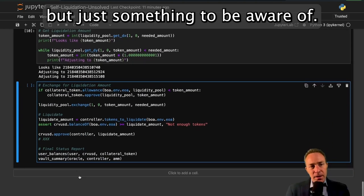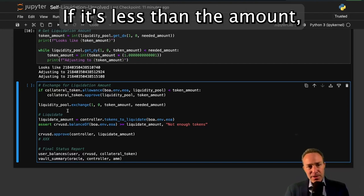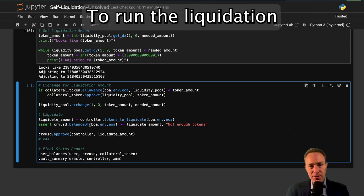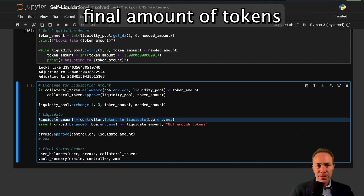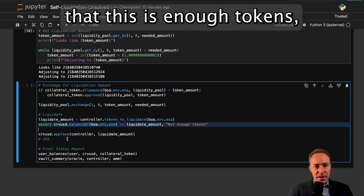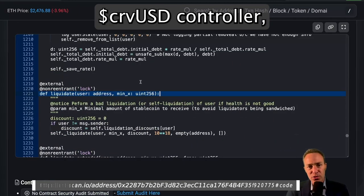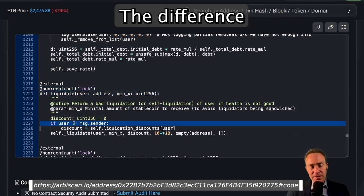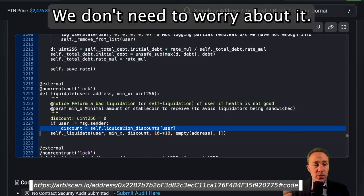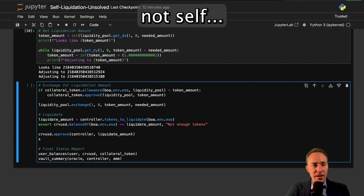Finally, to run this: we set our approvals if it's less than the amount we need, run the exchange, and then we run the actual liquidation. We calculate the final amount of tokens needed, assert that it's enough, run an approval, and execute. If you look at the Curve USD controller you can see once again the difference between a self-liquidation and an external liquidation is this liquidation discount. We don't need to worry about it, just keep it in mind for future units.